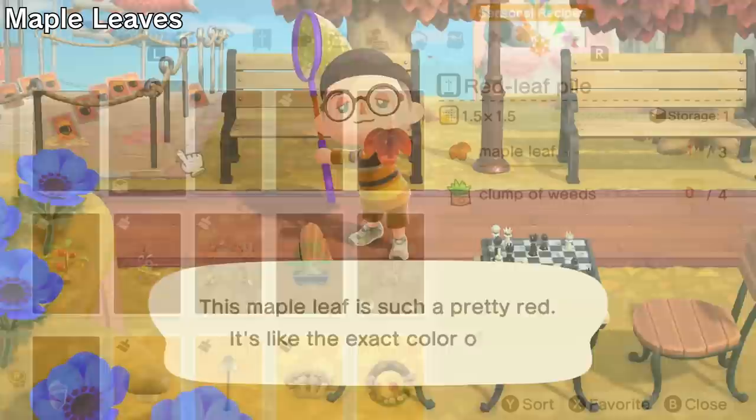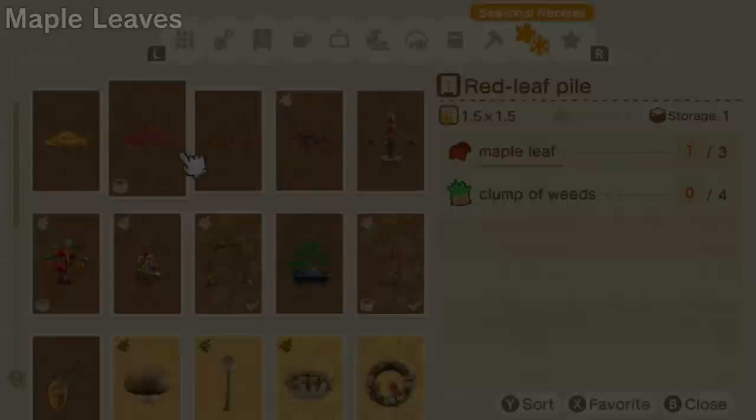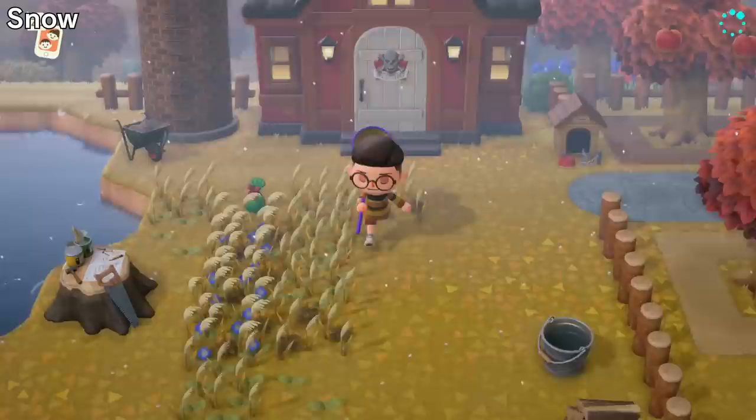Maple leaves will begin to rain from the sky from the 16th of November to the 25th. A variety of furniture items can be made with these leaves, so catch them with your net whenever you get a chance. The snowfall begins again and while it doesn't accumulate on the ground quite yet, you can start to see it fall for the first time this season on the 26th of November and onwards.